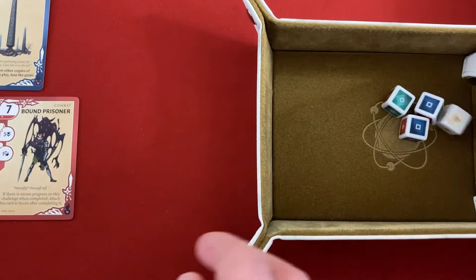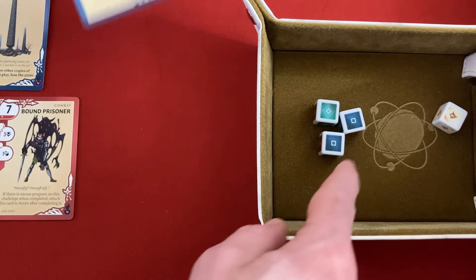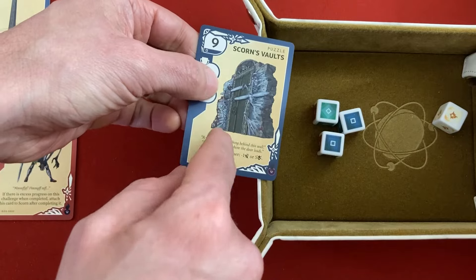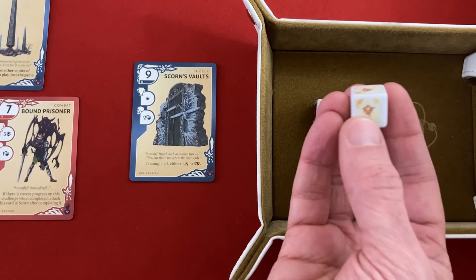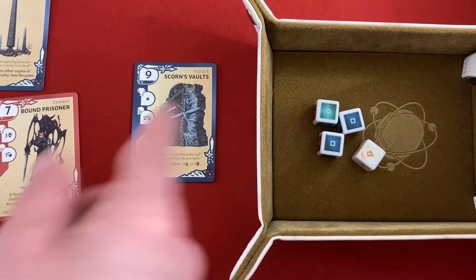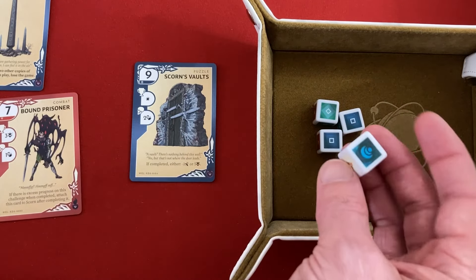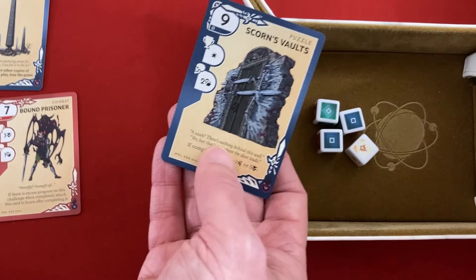Finally, you roll four dice. Three of them have the three different colors, each represented twice. The fourth die is 50% white faces and 50% black faces — the white face is wild and adds one more progress. If you get the black face, it's usually nothing unless a card says otherwise, like Scorn's ongoing Unblinking Eye ability.